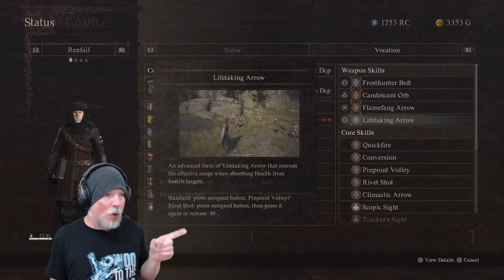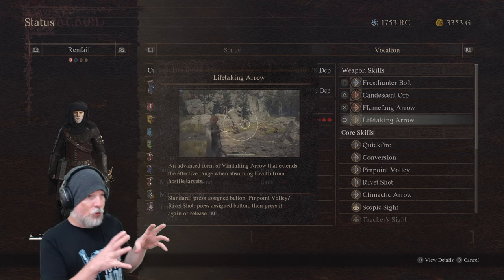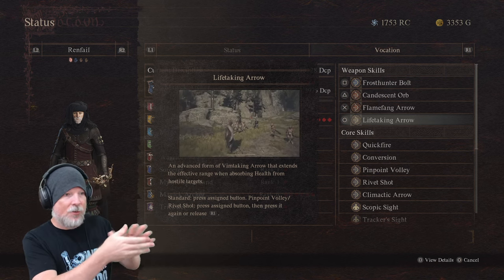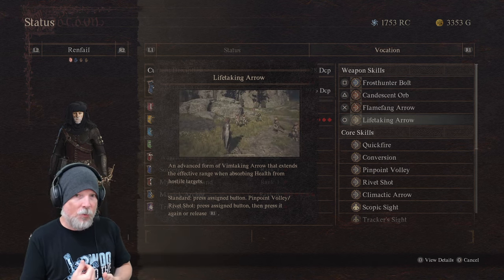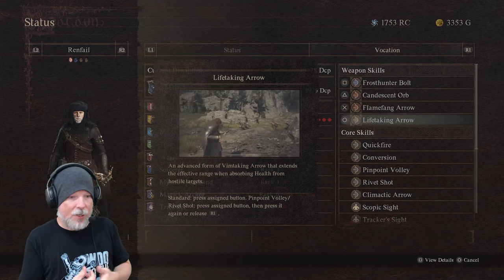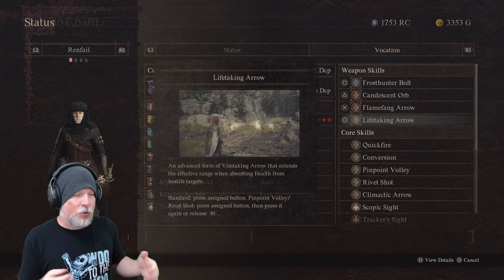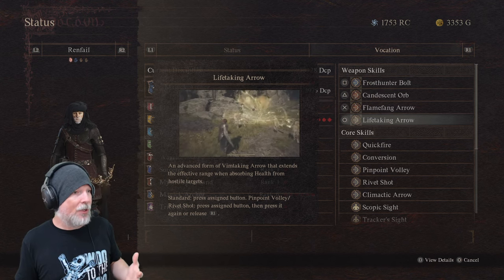That's essentially what the Magic Archer is. If I had to compare it to the Archer, the Archer was pure DPS — 100% your DPS, firing arrows as quickly as possible to do as much damage as you can, especially with explosive arrows. The Magic Archer, however — the way I'm playing mine — is as a utility DPS class.